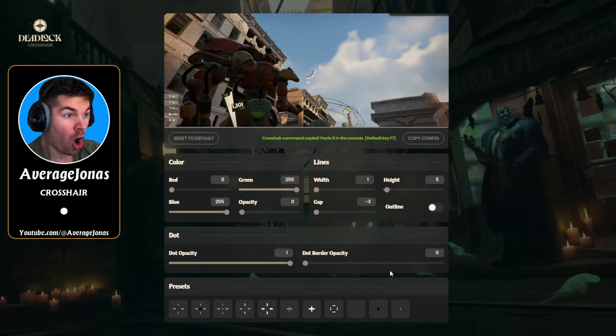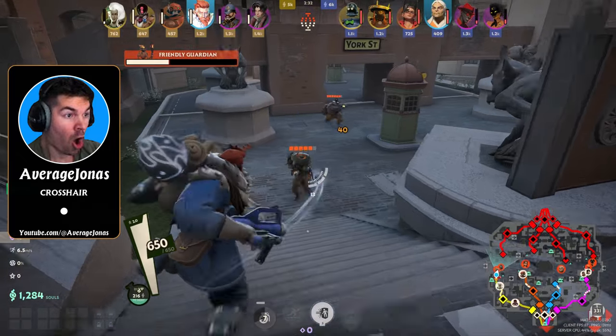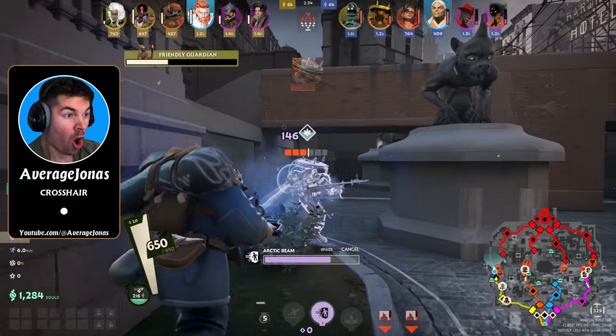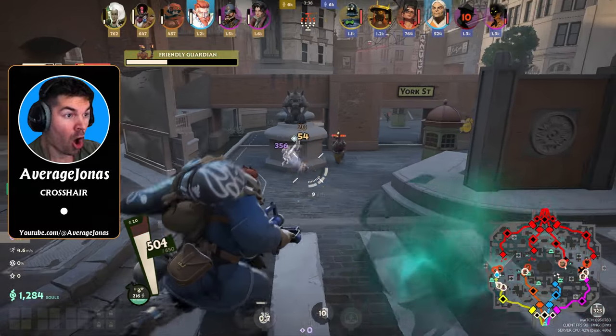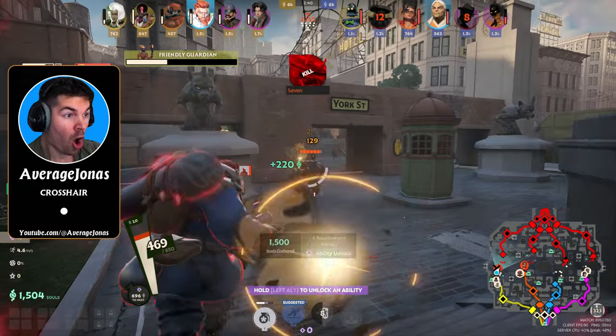Next is Average Jonas, who uses the simplest crosshair possible — just a single dot. All you need for this one is to increase the dot opacity to 1 and turn down the color and border opacity to 0. This is great for more minimal players who want as little of their enemy obscured as possible.